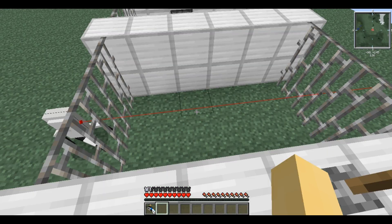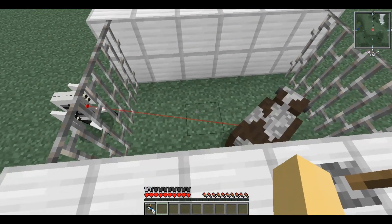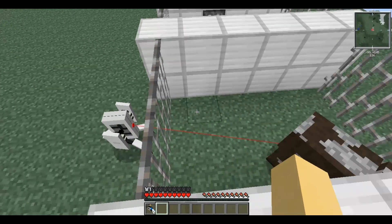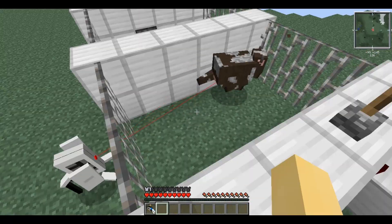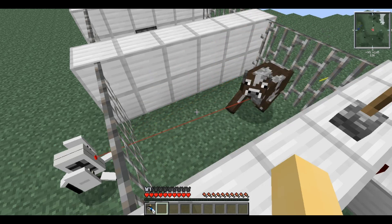Another interesting ability is that it can shoot through iron bars. However, this is not always successful as you can see here — a lot of the bullets are hitting the bars themselves. So although it can conceivably fire through the bars, it isn't very effective.